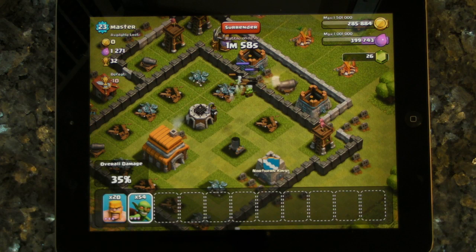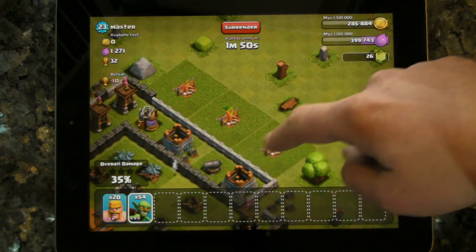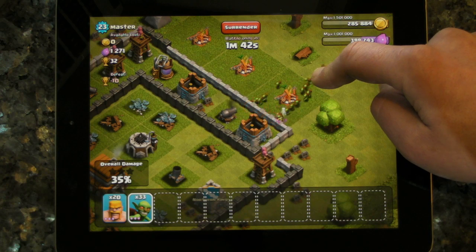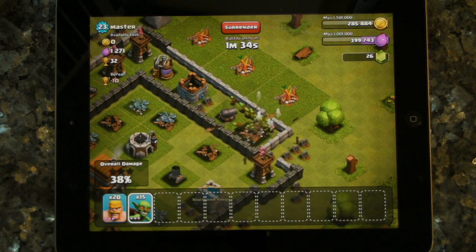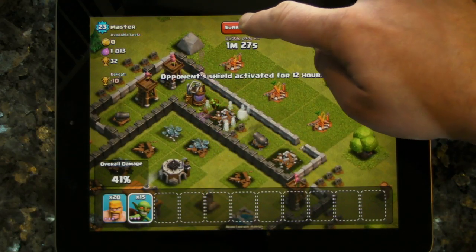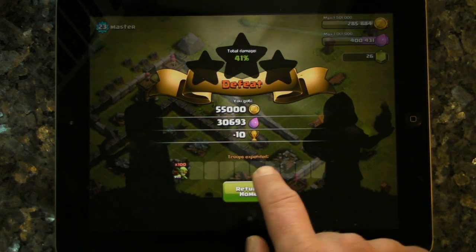I don't actually care about the cups here. But I'm on 35%, so the courteous thing to do really is to give the guy a shield — he gets that at 40%. So, just as a goodwill gesture, I'm going to get up to 40% and then end the game. The guy's giving me some money anyway — might as well give him a shield. Opponent's shield activated at 41% — that's surrender. 55,000 gold, 30,000 elixir. That's really all you need.